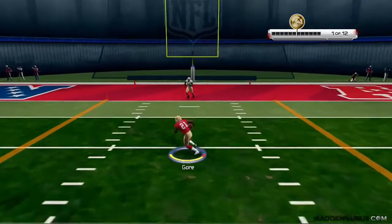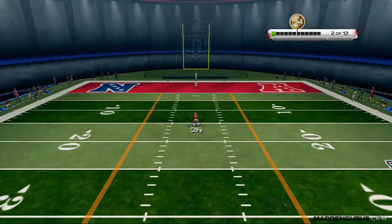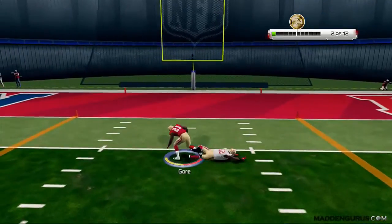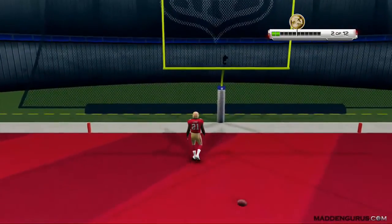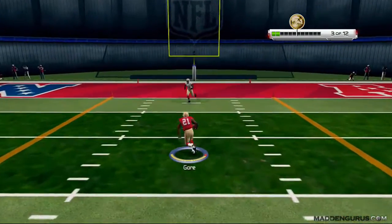What's going on gamers? We're looking at the new precision modifier in Madden NFL 25, testing it out in the demo here in the skills trainer specifically. It's basically just a way to get new kinds of animations when you're doing ball carrier moves, which include a hurdle, spin, stiff arm, dive, as well as the juke or a truck.